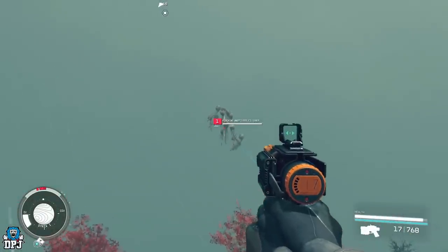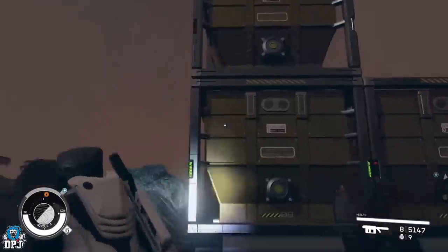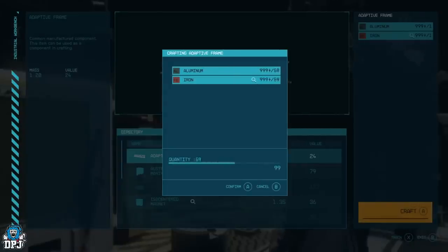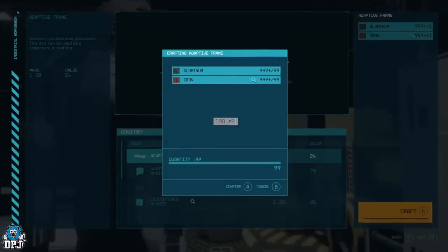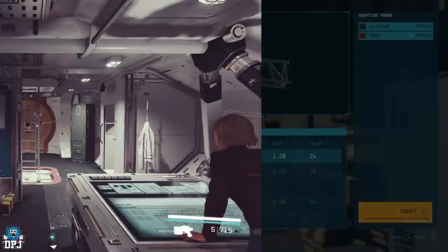Now yes, I know there are probably better XP farms and faster XP farms in the game, but this one doesn't require you to go to a certain planet, farm certain materials, and spend your entire day spamming buttons to craft certain items. This just requires you to take things out. If you want a way to earn XP by farming materials and crafting, I've got a video on my channel showing exactly how you do that. This is more fun in my opinion.